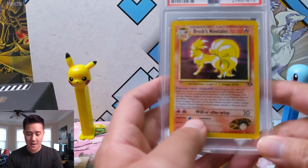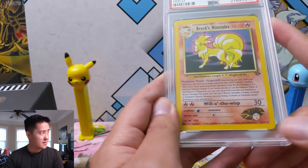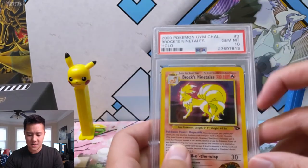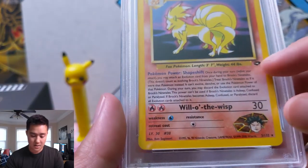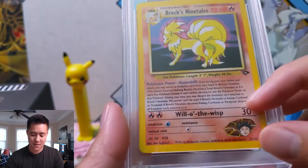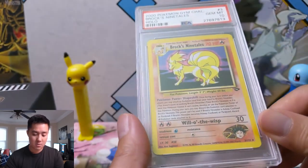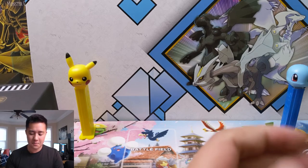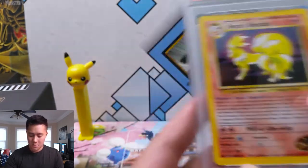Our first card is a Brock's Ninetales. I feel like I don't remember who gave Brock a Vulpix — I didn't know that evolved into Ninetales. This one is a Gem Mint 10, very nice card. It has quite a Pokemon Power with a lot of text — Will-O-Wisp looks kind of strange and the card doesn't sound that strong, only 30 damage. We also have another one, another unlimited Gem Mint 10 Brock's Ninetales, almost 20 years old at this point.